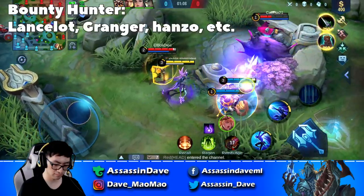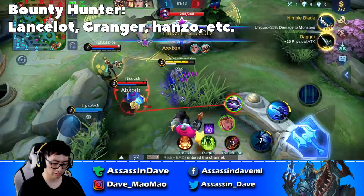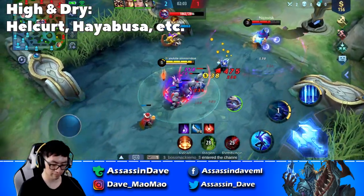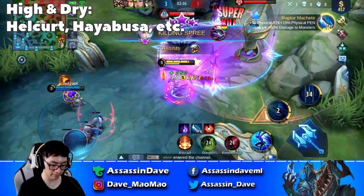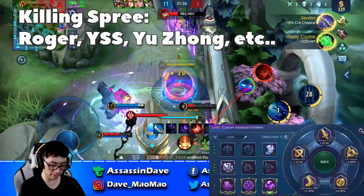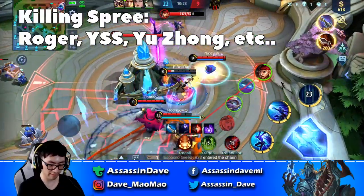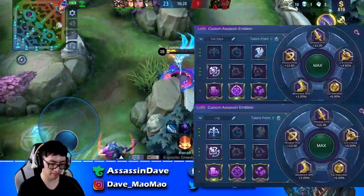Regarding emblem spells: Bounty Hunter is usually for heroes who can secure kills easily, like Lancelot, Hanzo, Granger, and so on, with high burst damage. High and Dry is for heroes who frequently find themselves sneaking into the enemy backline to quietly assassinate someone, like Helcurt and Hayabusa. And Killing Spree is for heroes who dive in aggressively and can benefit drastically from HP regen, such as Yu Zhong, Roger, and even Yi Sun-shin. Here are the two most frequently used pages for me personally, enjoy.